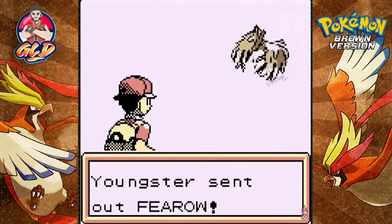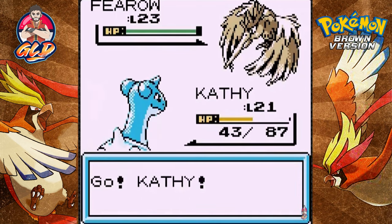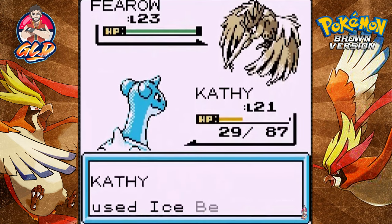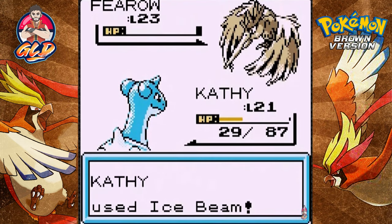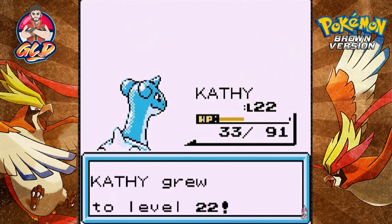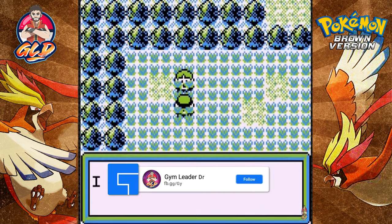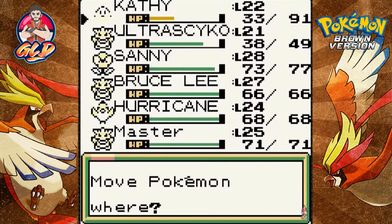Going up against a Youngster — he's coming out with a Fearow. Ice beam attack and there goes Fearow. Kathy grows to level 22! The youngster says I shouldn't wear shorts. It looks like Kathy's already done its thing, so let's go straight to Ultra Psycho.